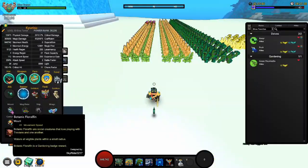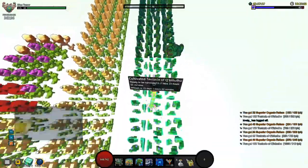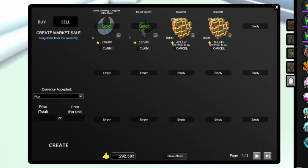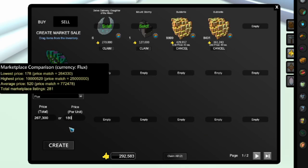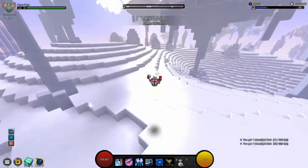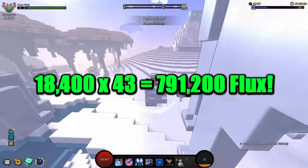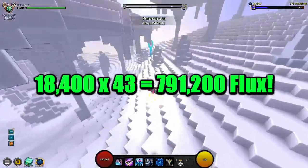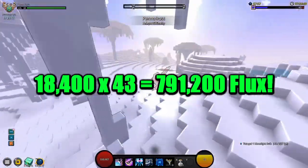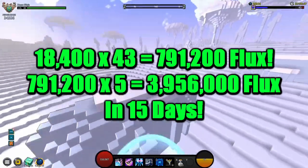Alright, it's harvest time — 160 Builderite plants, 99 tentacle plants. How much flux can we garner from these plants? Let's take a look at the total amount of items harvested today: 18,400 Builderites and 1,485 tentacles of Q'bthulhu. In one harvest alone from the Builderites, I'd garner a total of 791,200 flux. Multiply that by 5, and that would be the total I'd be getting over the span of 15 days — bringing the projected total from these Builderite seeds to 3,956,000 flux.